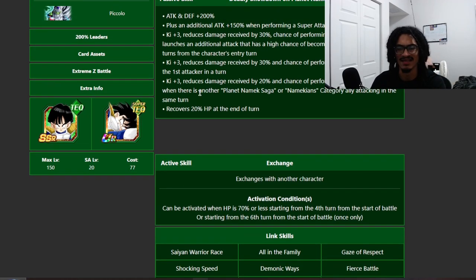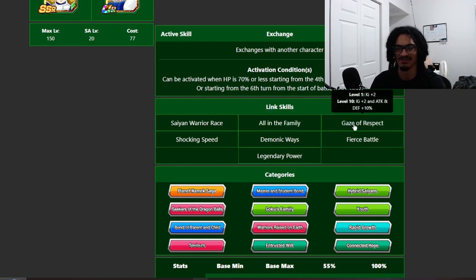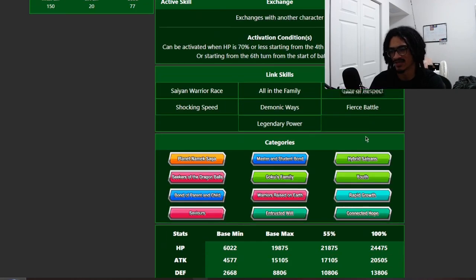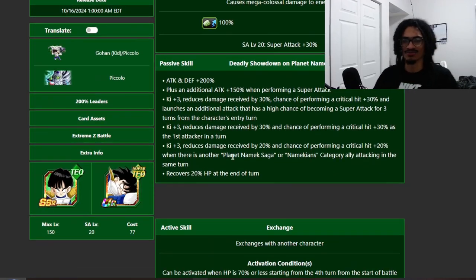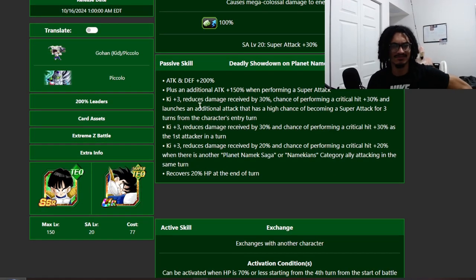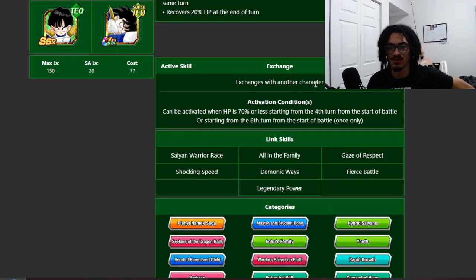I'm really glad they gave this card up to nine ki because this link set is just bad — it's Gaze of Respect for when you have a Piccolo next to you, All in the Family if you have a little Goku, and Shocking Speed. Demonic Ways I get because of Piccolo, but still. The exchange condition: can be activated when HP is 70% or less, starting from the fourth turn from the start of battle, or starting from the sixth turn from start of battle, once only.